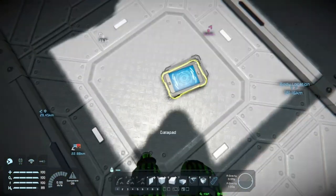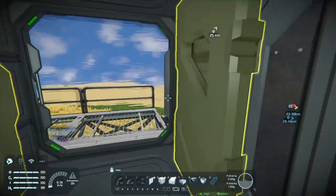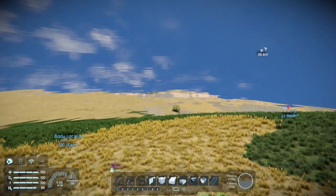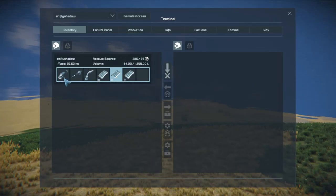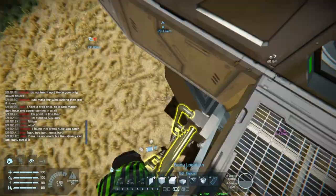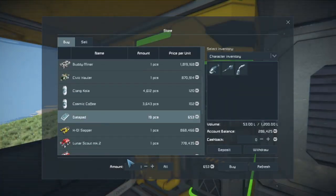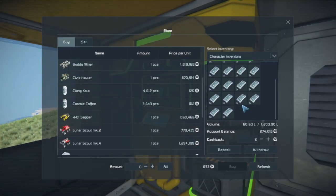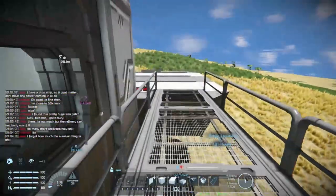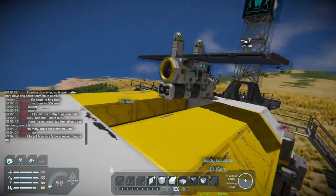It doesn't really matter where we land, so we'll just land up there. That's my junk from before — let's throw it somewhere so it's a little more inconspicuous, right at the bottom of the ladder. It'll be a present for anyone who can't fly. Let's buy them all, sort through them at some point — for now we'll just throw them in storage.